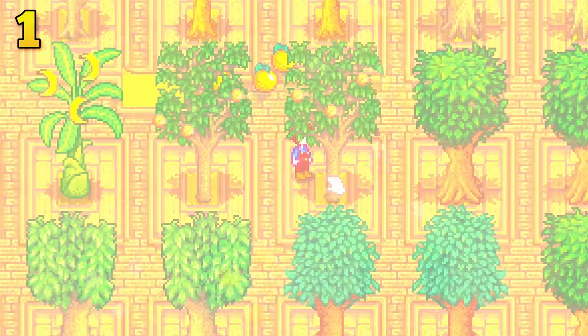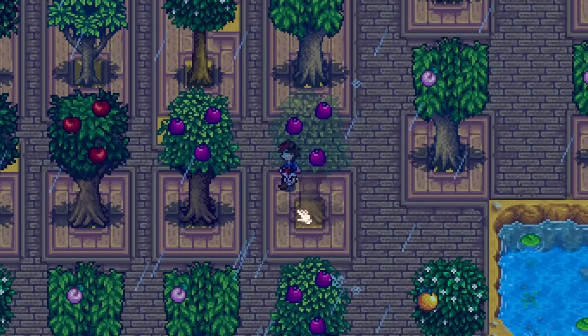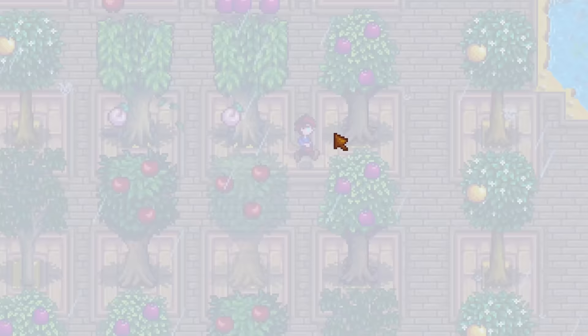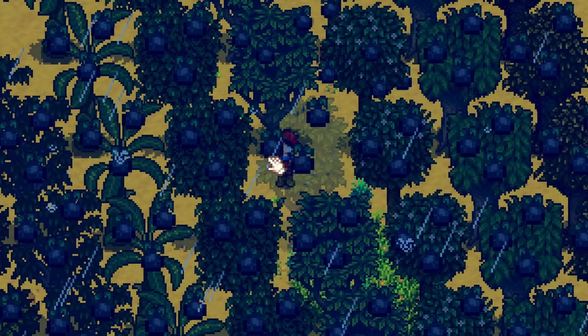Fruit trees are not the most profitable crop in the game, but they look amazing on your farm and everyone should be investing in fruit trees at some point. Did you know that your fruit tree can be hit by lightning? When this happens, your fruit tree changes — it isn't dead, so don't chop it down. Instead, your fruit tree will produce coal for a couple of days and then go back to normal. I have seen so many people panic and chop down their perfectly good fruit tree.